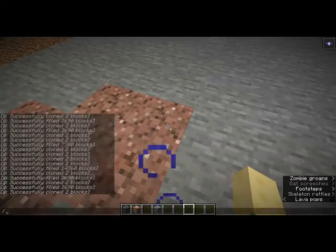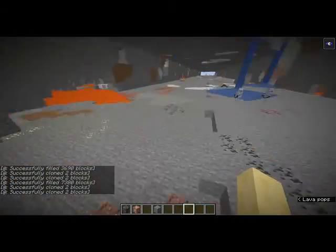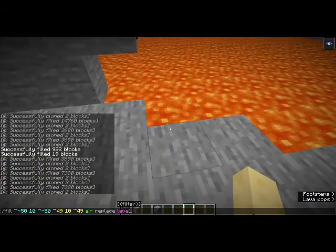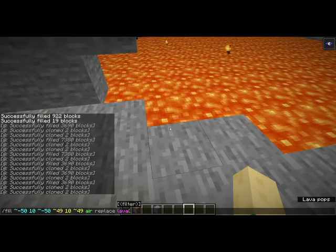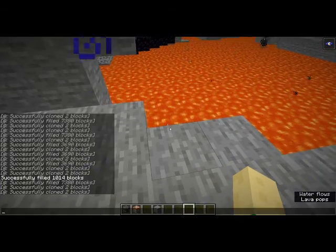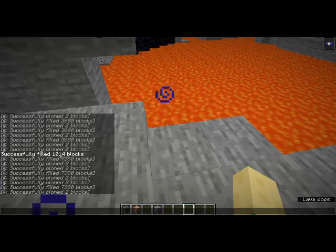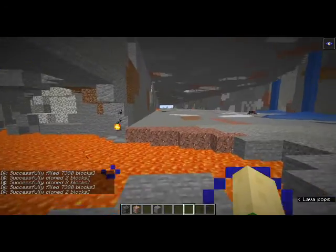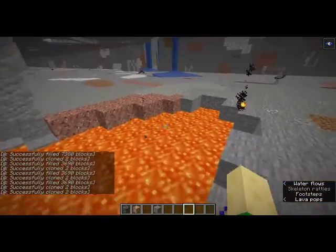But what if you just want the numbers? This is gonna be a radius of 100 by 100 — so 10,000 blocks. That means about 1 out of 10 times that you dig straight down, you're gonna fall in lava.